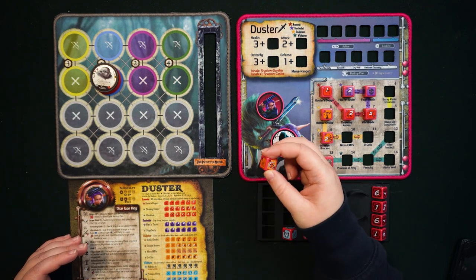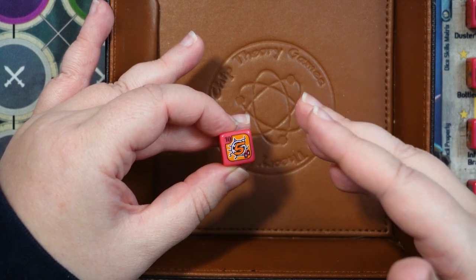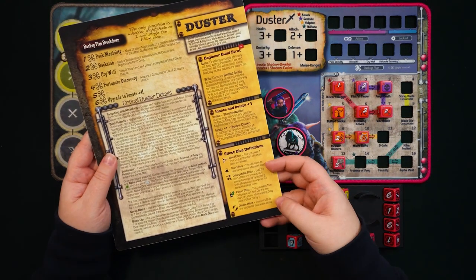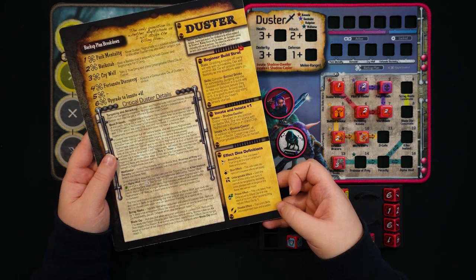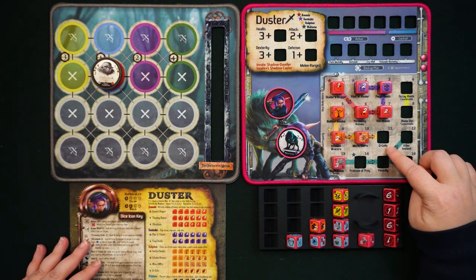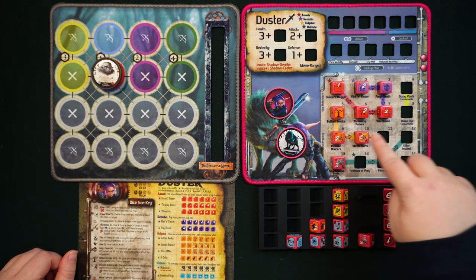Next is Micro EMPs, which also has two bones faces, but all other sides have a five and the D-Cell symbol. This die, when rolled against a baddie worth five baddie points or less, will disable that baddie — disable causes a unit's skills to be suspended for the entire battle. This is great for enemies with poison or another ability you hate. The D-Cell icon means that if you have D-Cells, you also add a stun effect, causing that baddie to miss its next turn.